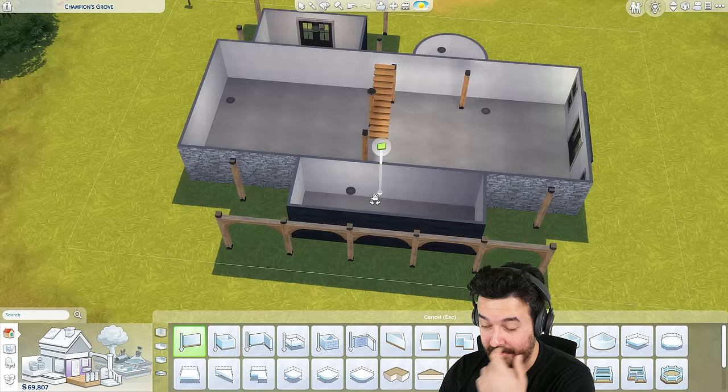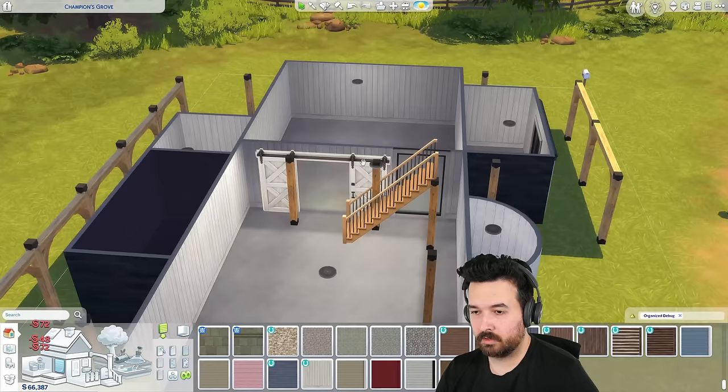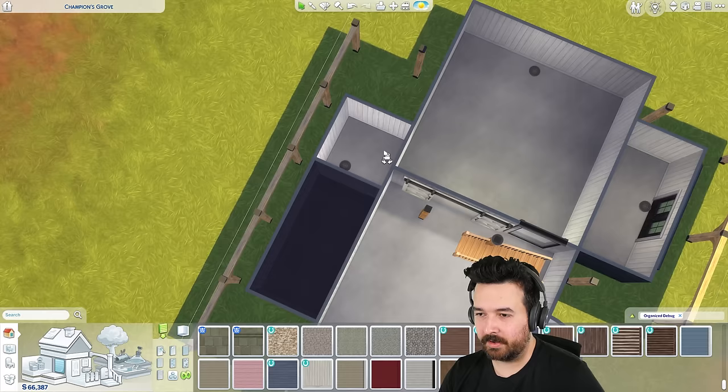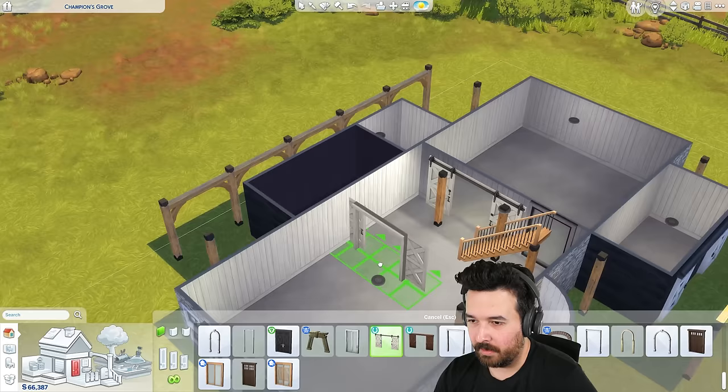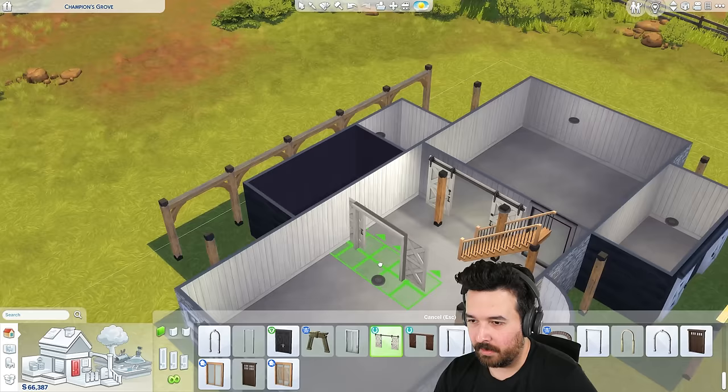Of course we have this upper level as well — should I do stairs going up to that? How do we even get up here? So we've got a little kitchen, a big kitchen dining area back here, then the living space, bathrooms. I was thinking we could do a mud room here and then maybe a library kind of book place.